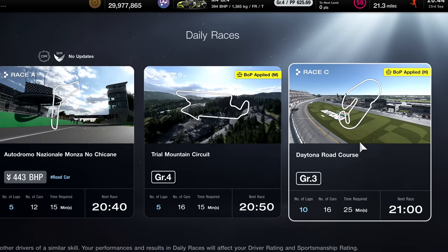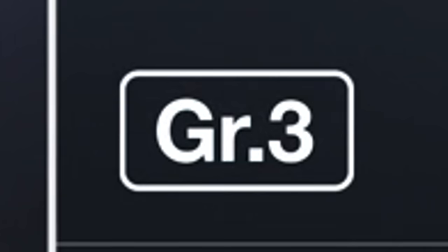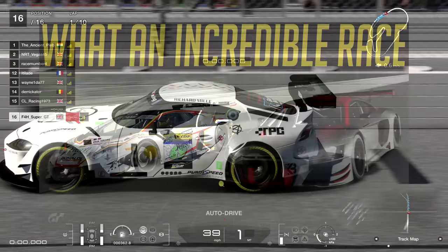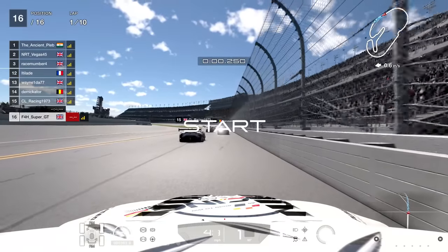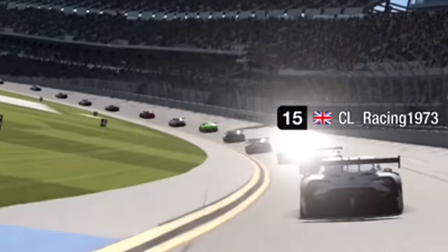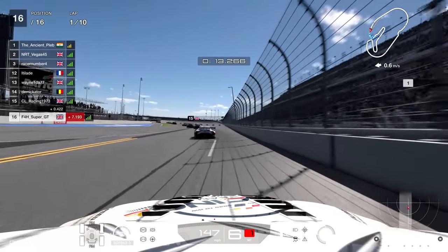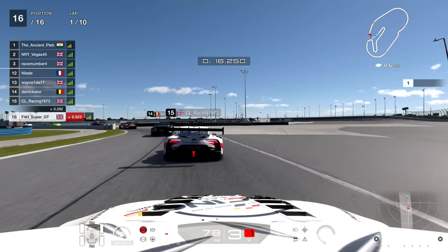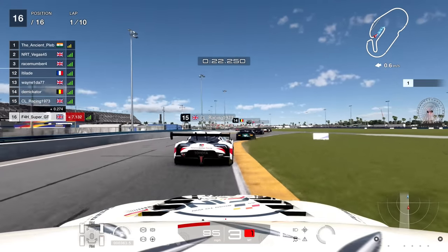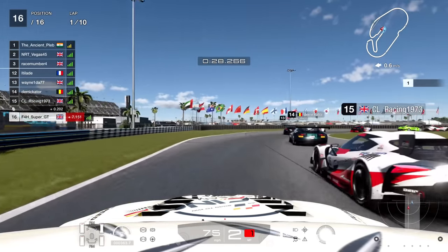Hello viewers, Super GT here. Looking forward to this race coming back to GT7 - the Daytona 10-lapper in Group 3 machinery. This is a race that came up a couple of months ago and produced some very good racing. We're going to jump back in and hope it once again produces some great racing. Starting at the back of the grid in P16, there are lots of cars to try to overtake. Daytona is quite good for overtaking because of the very long straights on the oval section, and on the infield there's still plenty of opportunity to go for moves.